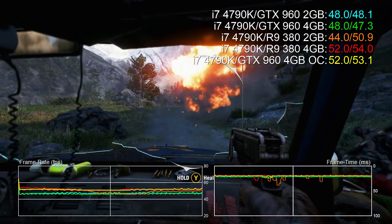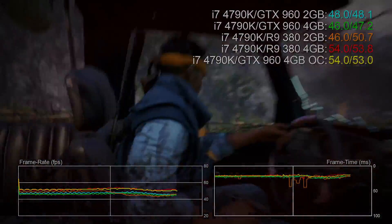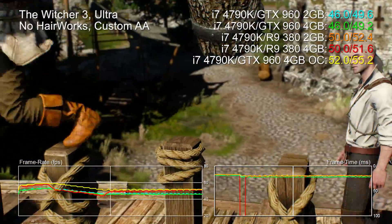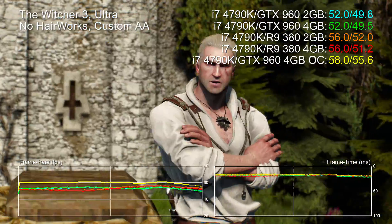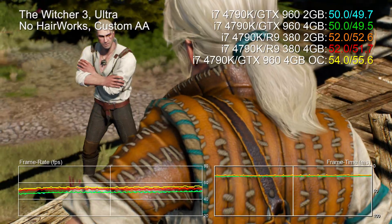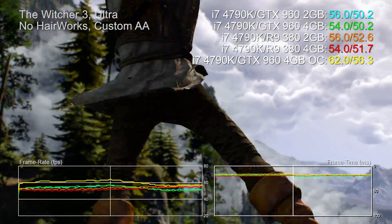We also wanted to test GTX 960 overclocking and how that relates to the performance deficit against the R9 380. Here we have the 4GB card with an effective 900Gbps memory overclock and an extra 160MHz to the core, with the card generally boosting to around 1475MHz during gameplay. This does improve the card's standing, but the R9 380 at stock speeds is still faster in several titles.